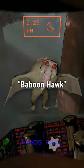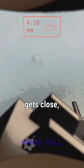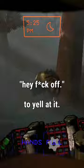Here's exactly how to counter a baboon hawk in Lethal Company. Usually when it's one baboon hawk, all you have to do is keep your distance, and if it gets close, stare at it or use your melee a lot.